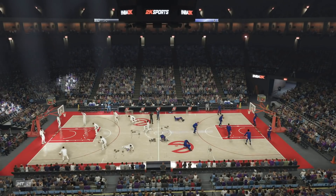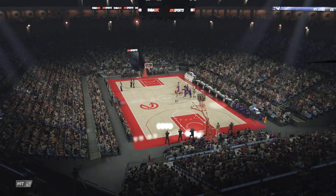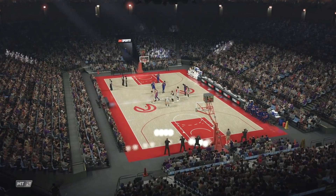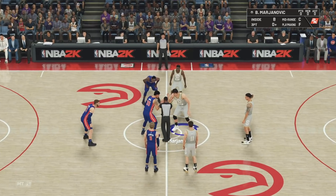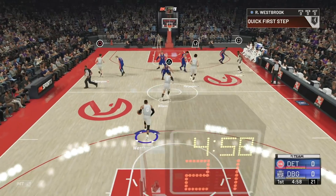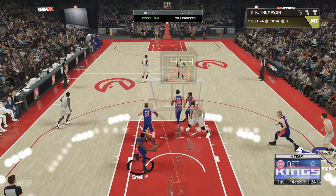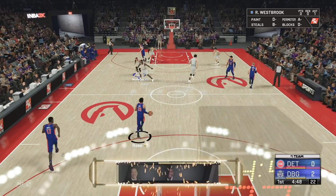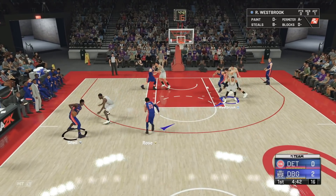On offense, it's Rookie difficulty so it doesn't really matter. Five-out helps but is not the be-all and end-all. Literally, just run down the floor, hit Klay, and shoot it every time. Bang — that's two points. It doesn't matter about the contest. Defensively, you're literally going to want to drop into range with Westbrook and hope he misses a layup, because it's not easy to get the rebounds.